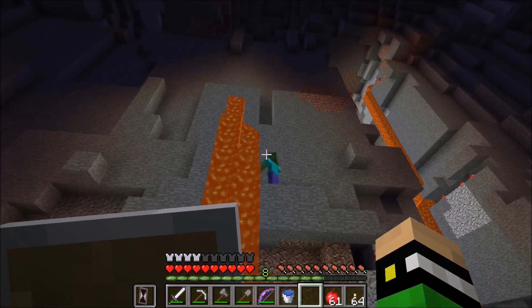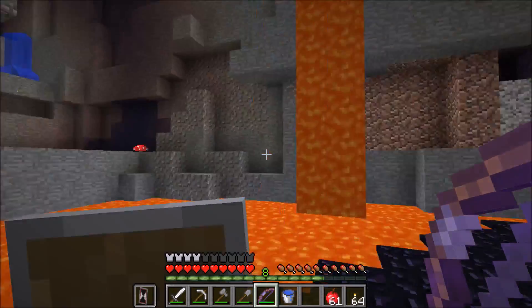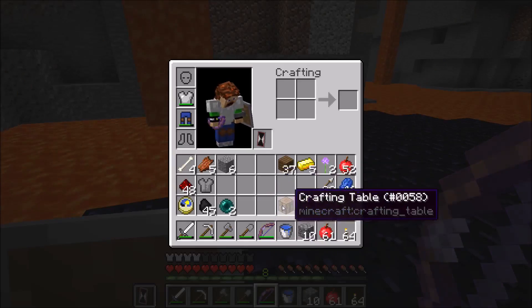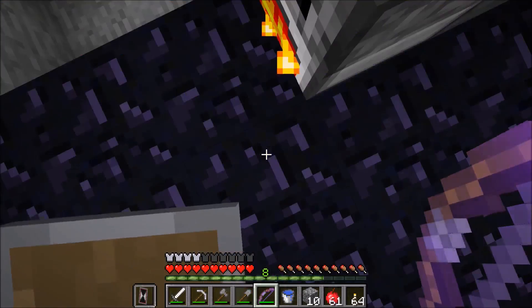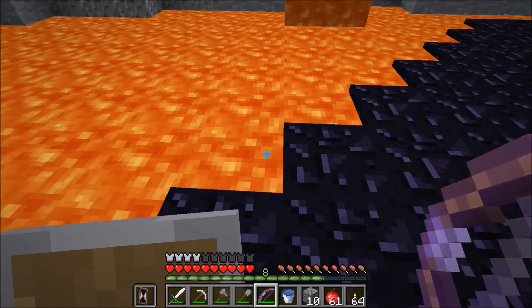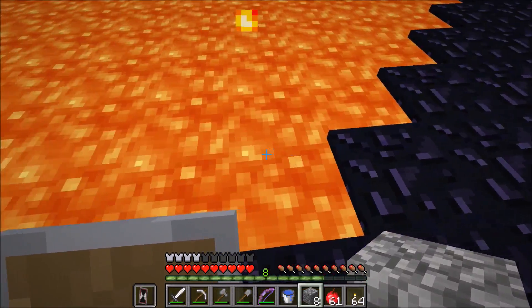I ended up appearing right next to a jungle and a taiga. So what I am going to do is, while I wait for this stuff — the fire comes out of the bottom — let me crouch and place some blocks over here.